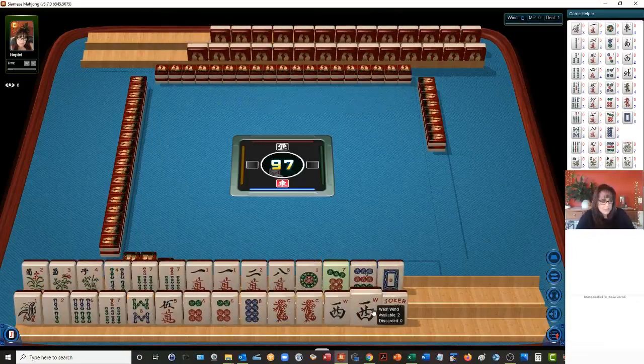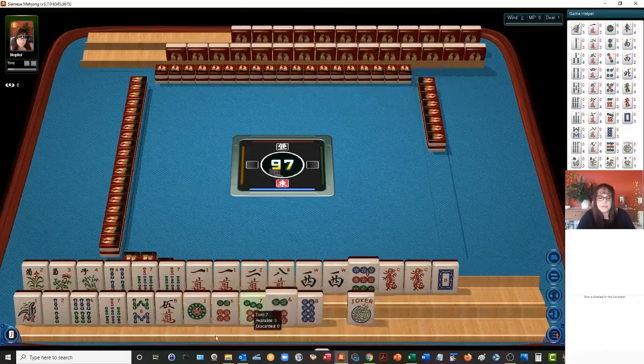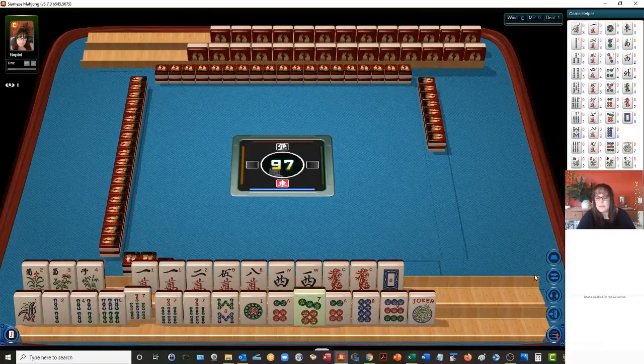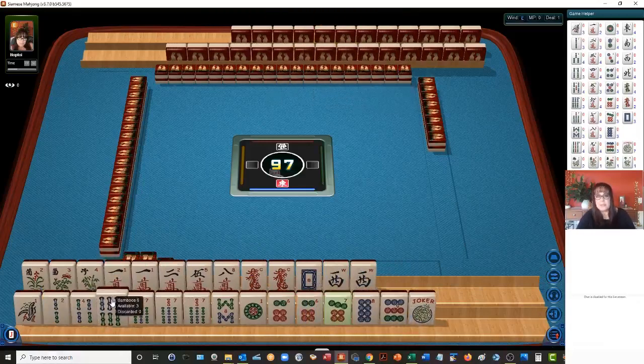To sort quickly, hold your shift key down. If you click on a tile, it'll move it to the other rack with the related tiles. And then you can sort. So we have flowers — definitely going to make a plan to use those.